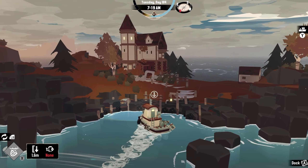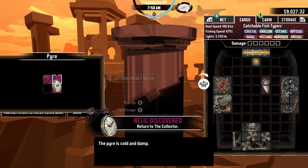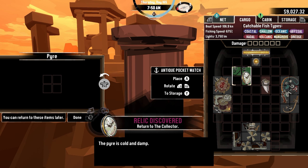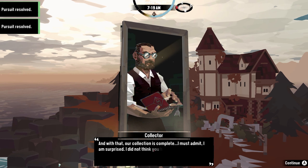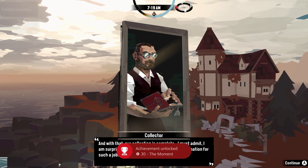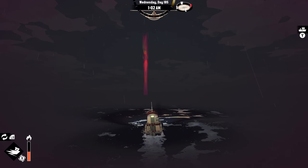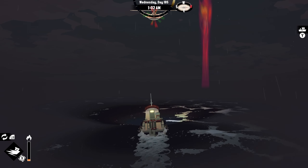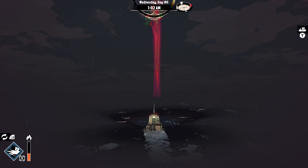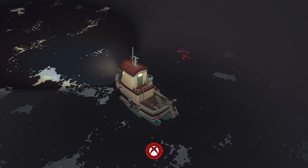After finishing the last quest, I was given the relic the pocket watch. Sometimes later, after doing a bunch of fishing and achievement hunting, I delivered the watch to the mysterious man, getting the achievement At the Moment. After delivering all the relics to the mysterious man, he asked me to take him to a glowing point in the ocean. When we arrived, he read the book and tossed it in the water, which gave me the achievement Unshackled.